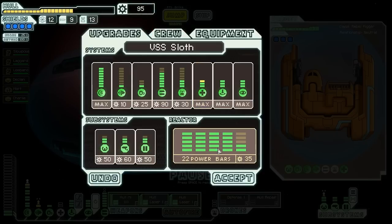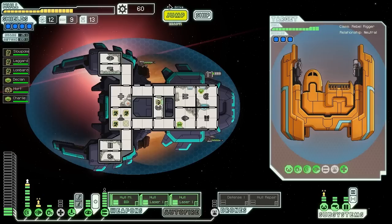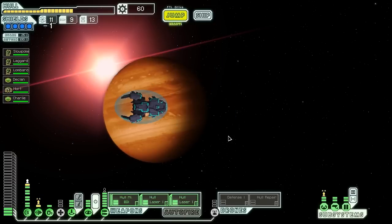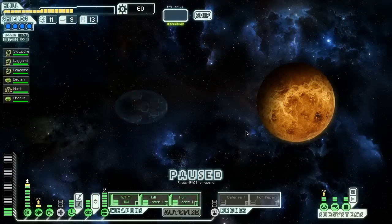Powering up the medbay again, because why not — buy another power bar to run it if we feel like it. 60 scrap. We can jump into this nebulous sector and check out over there, but I think we'll come around this area and hope there's some goodies over there. It's not looking too good here so far.